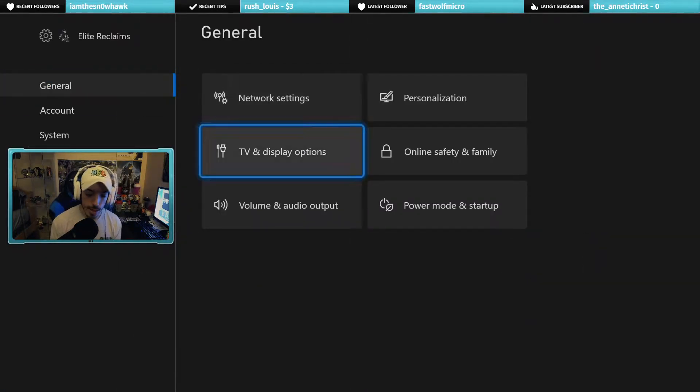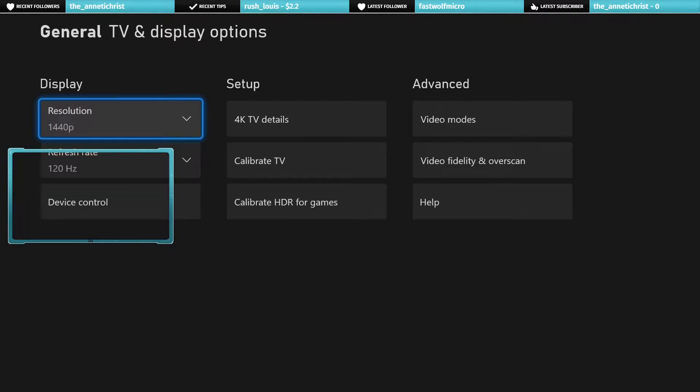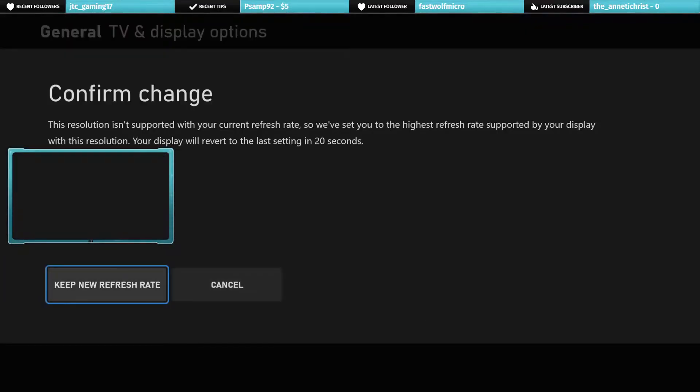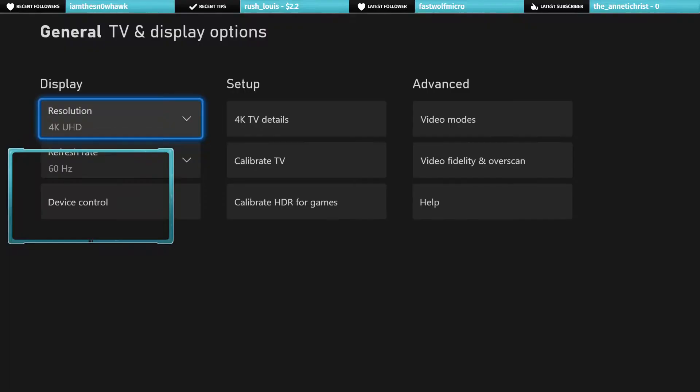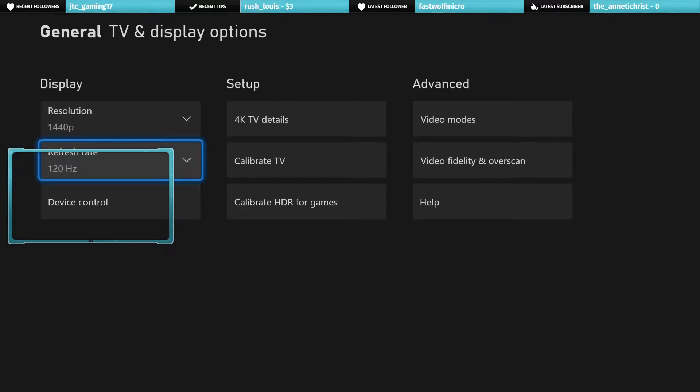I figured it may be my display settings on my Xbox. It's at 1440p 120Hz. So I went in and changed it to 4K, because maybe it's not displaying the right resolution at the right timing. My monitor is only good up to 4K 60Hz, but I'm going to switch to 120Hz and back to 1440p because that's what it can handle at 120Hz.